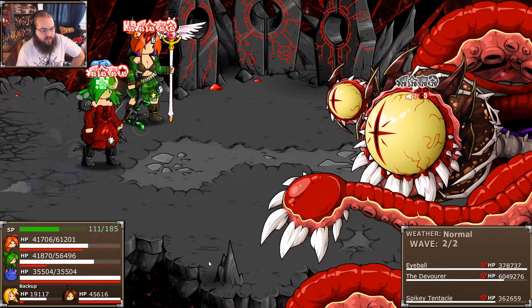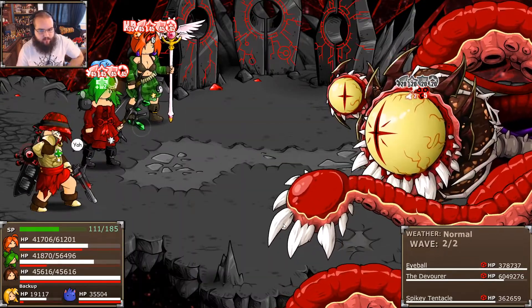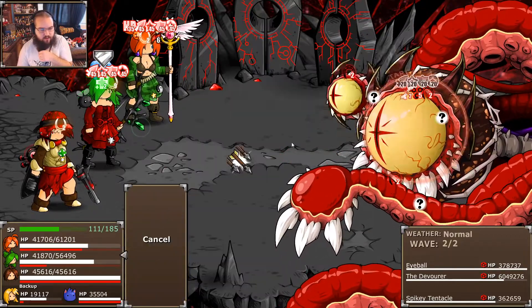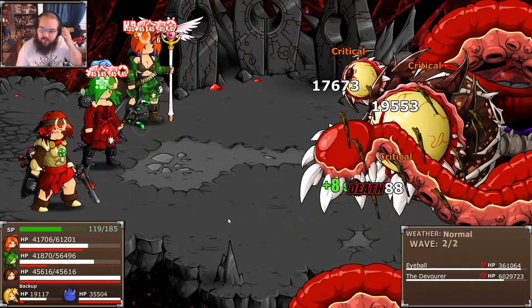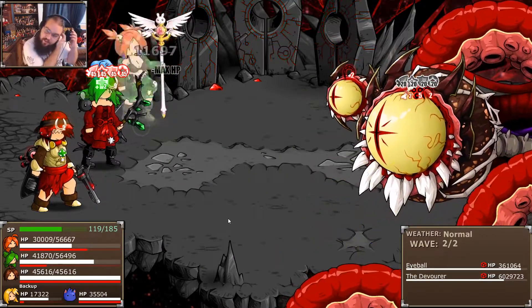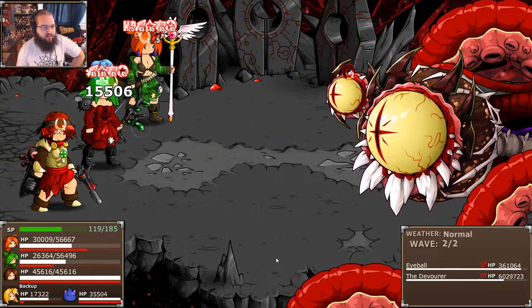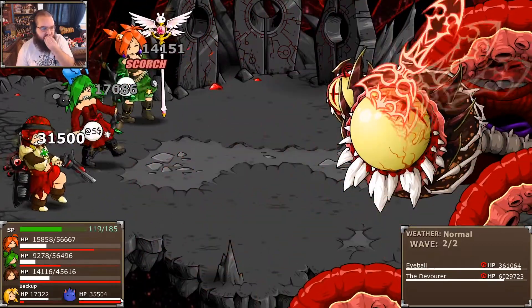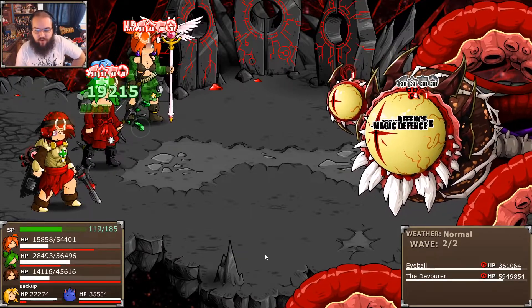I forgot Lance actually has Firecrackers now. Let's do that, then Arrow Rain. I'm not sure this is guaranteed against the eyeballs, but it's at least pretty likely to work. I think that was actually fairly unlucky that it didn't work. That was a wind attack it just used, by the way. That attack can also inflict Scorch, which is just an even bigger pain.